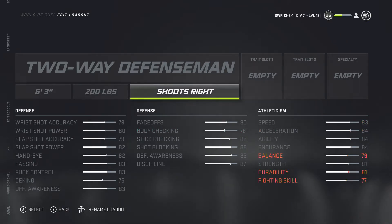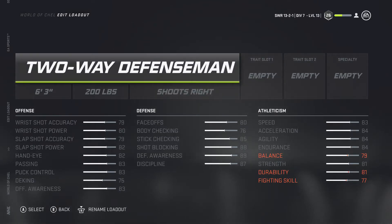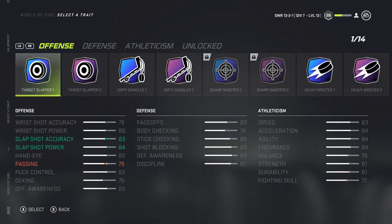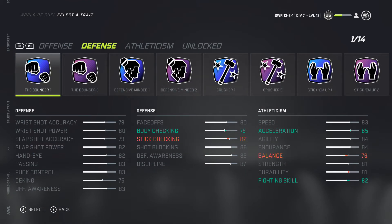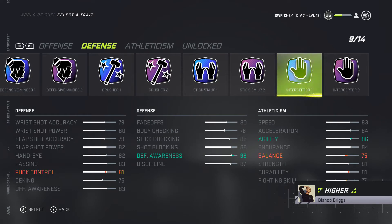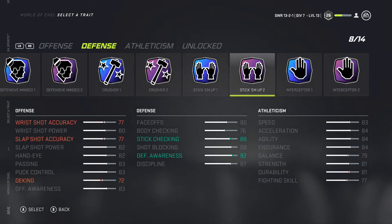What we're getting with that size is reach — being able to get in those poke checks along the walls. That's huge in this game to get ahead of the offensive player before he can make passes into the middle. The first trait we're going with is Interceptor 1, my favorite trait in the game. It gives you defensive awareness, which in today's meta is massive because cross-crease passing is back with a vengeance.